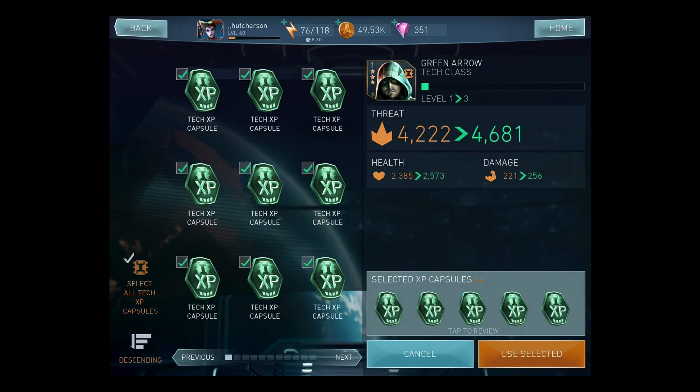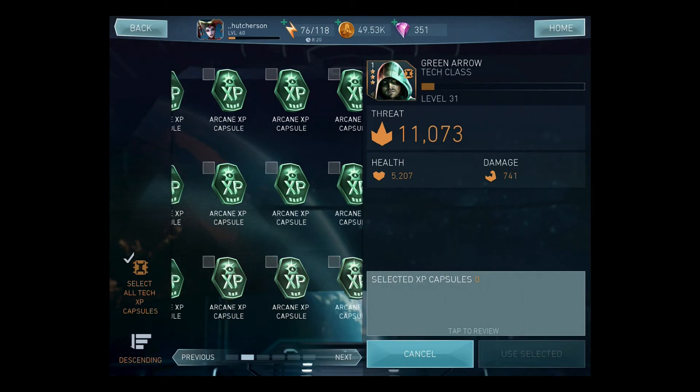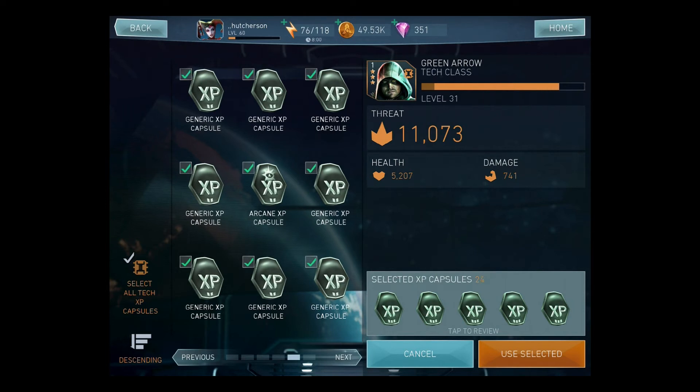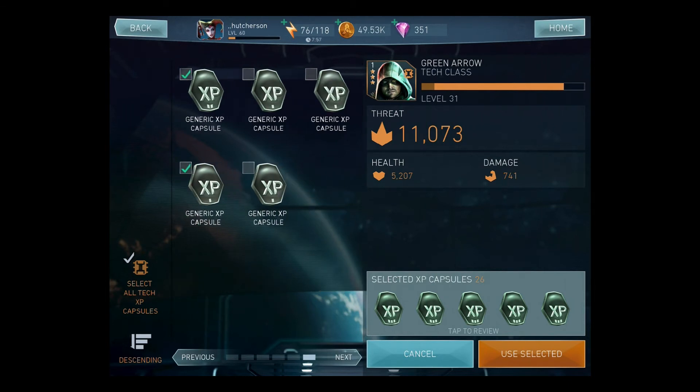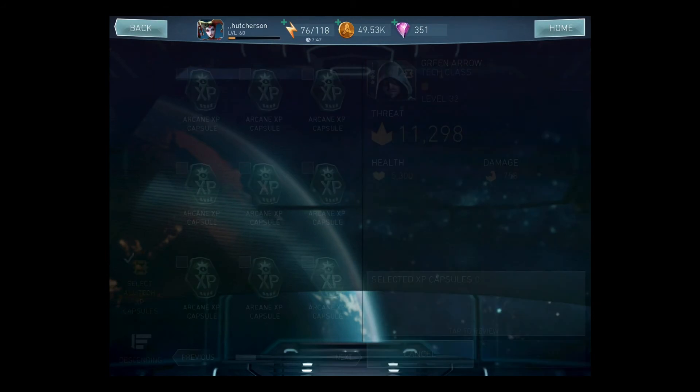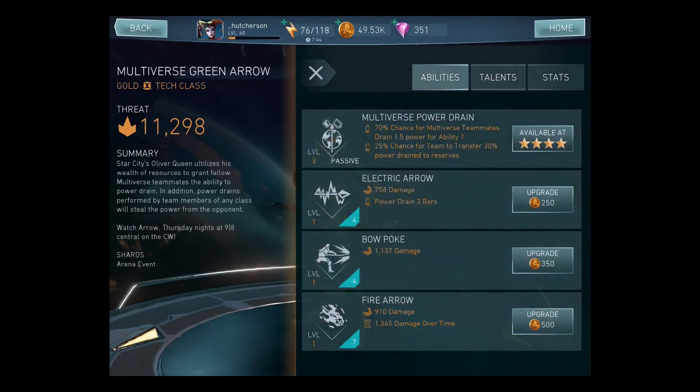Let's go put some XP on here. I got the XP for tech just the other day, and as you can see he is going all the way up to thirty-one. He's eleven thousand right now. Let's go ahead and put all the generics on there and get rid of the generics — they're not very powerful. I put one Arcane on there and there you go, I'm at seven thousand two hundred and level thirty-two Green Arrow.